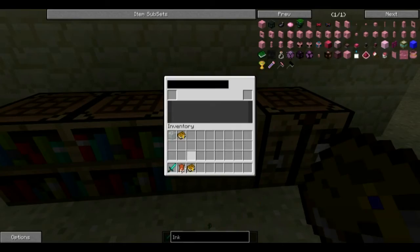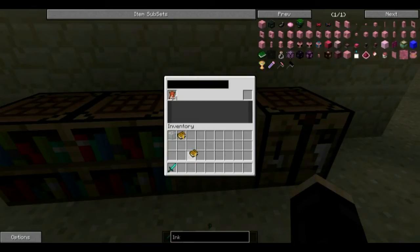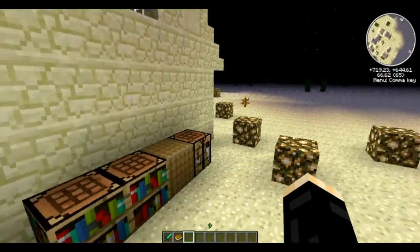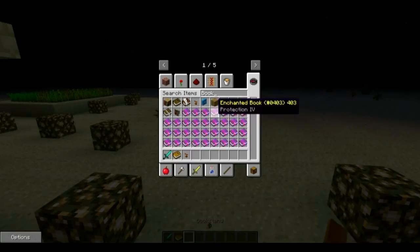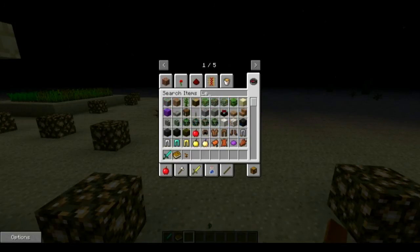Now we go over to the book binder. Take your leather and put it right there. Then take your notebook with all your symbols in it and right-click it on the gray area — it'll throw all your pages in in order. This allows you to create the descriptive book. We're going to call this 'Demo Age' — you can give the age a name in that line right up there. Then take out your descriptive book.